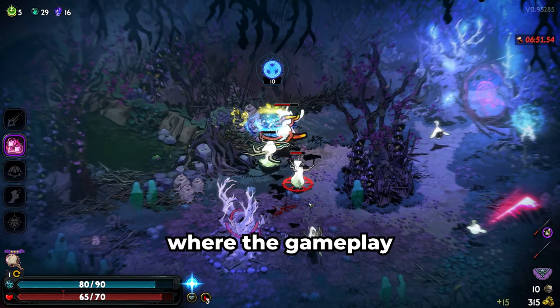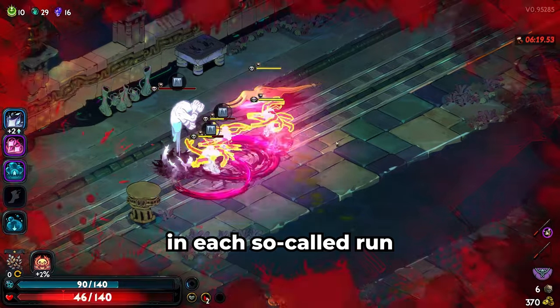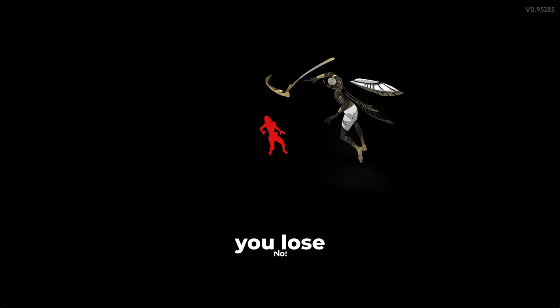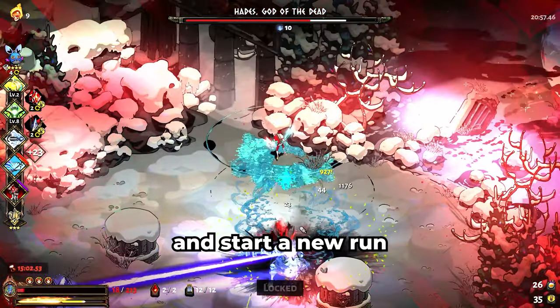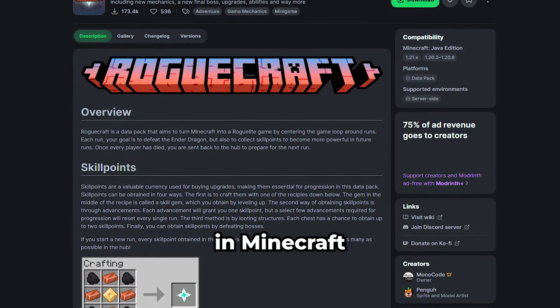Roguelike games — a type of genre where the gameplay forces you to go back into action time and time again. In each so-called run, you get progressively stronger and the run ends when you die. You lose all your progress and start a new run, trying to make it farther than last time. This datapack achieves exactly that in Minecraft.